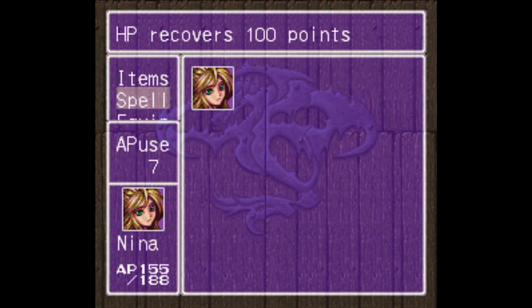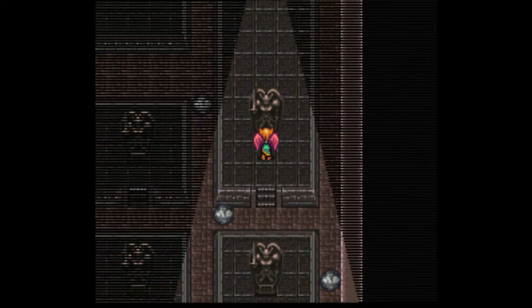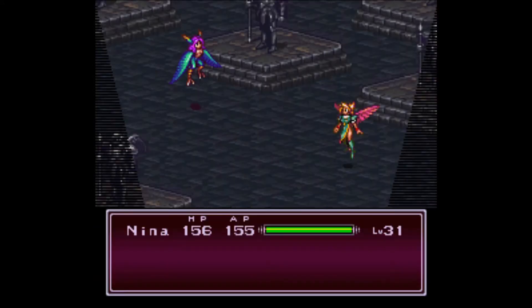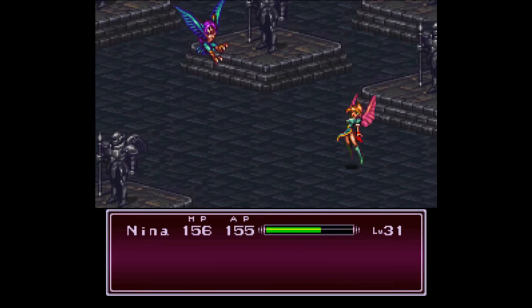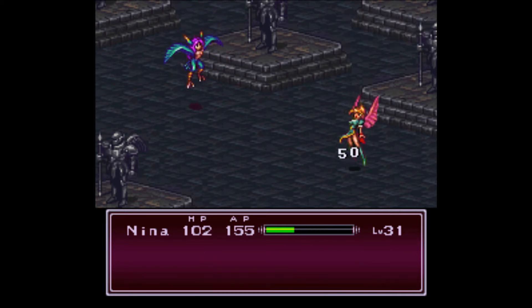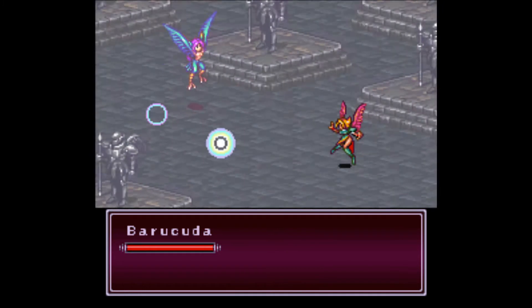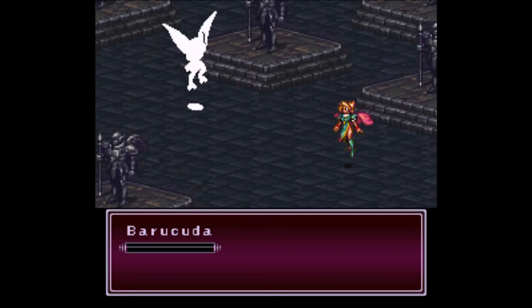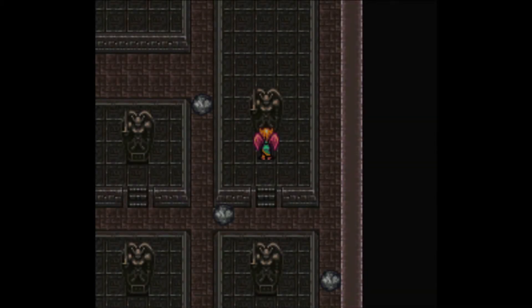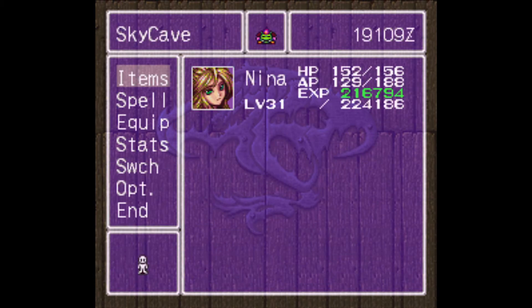Let's heal up and see what this statue says. Another one - let's obliterate it with Missile. She kept her shaman. Even when it doesn't crit, it hits these things hard, so they must be weak to it or something. Considering I'm having to use her magic, I'm probably just going to use items to heal her up.